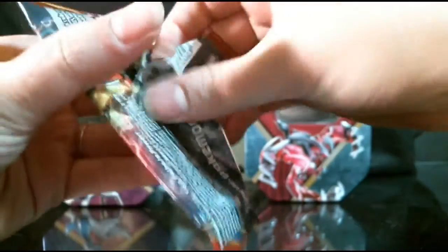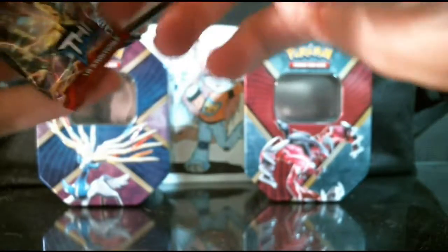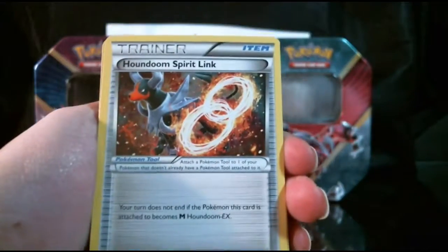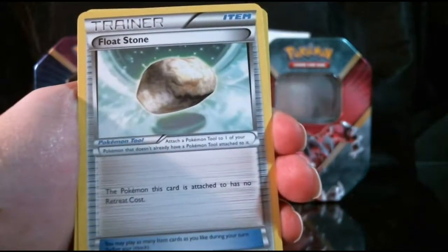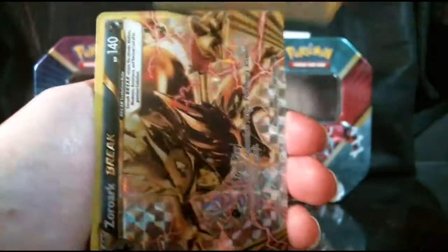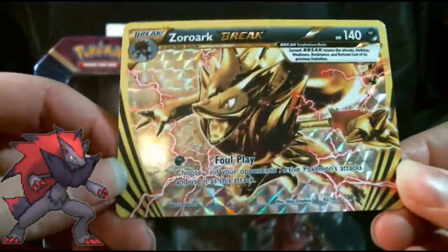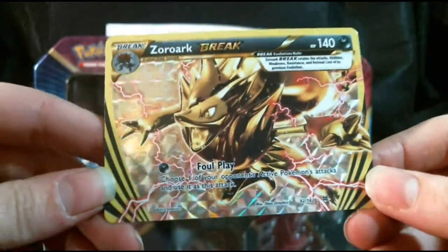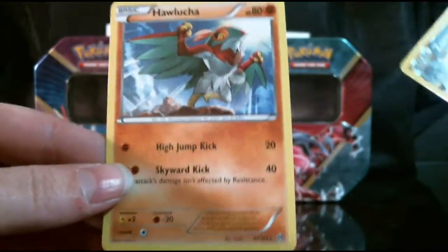Breakthrough is our next pack — let's get this popped open. Okay, so in this pack we have Houndoom Spirit Link, Float Stone, Magneton, Hootoot, Raichu, Teddiursa, Scatterbug, Axew. Instead of a Reverse, we have a Zoroark Break, which I do believe I was missing — that makes me pretty happy. And our actual Rare is a Hawlucha non-holo.